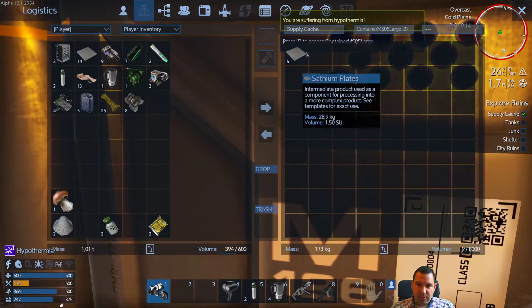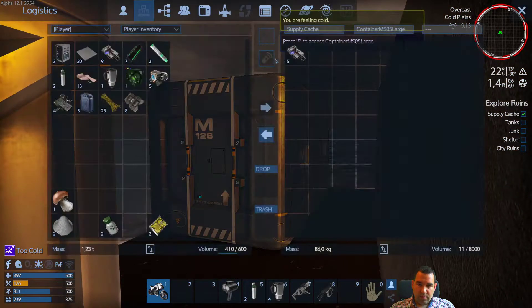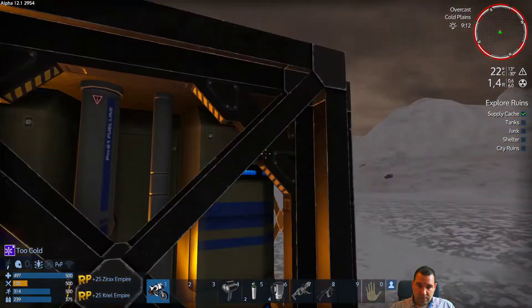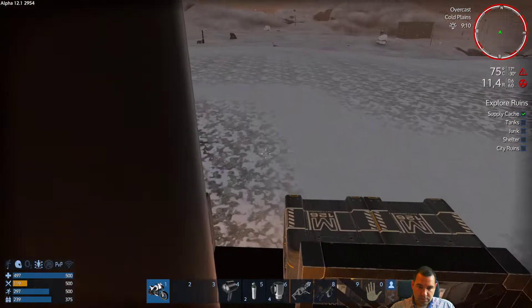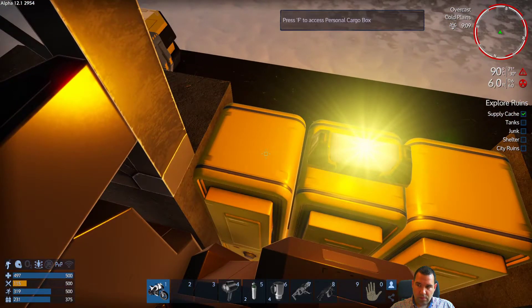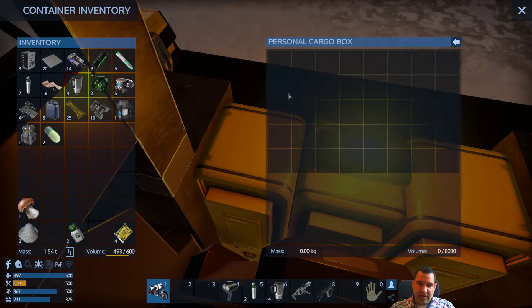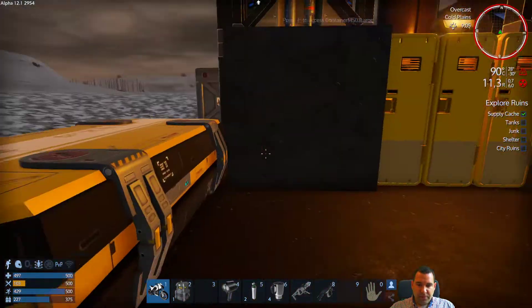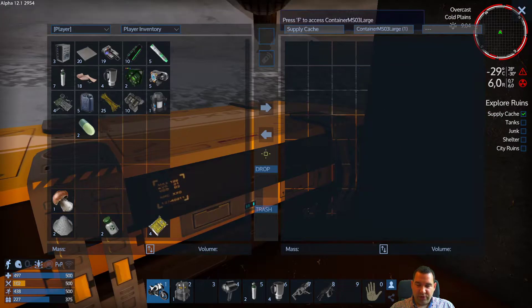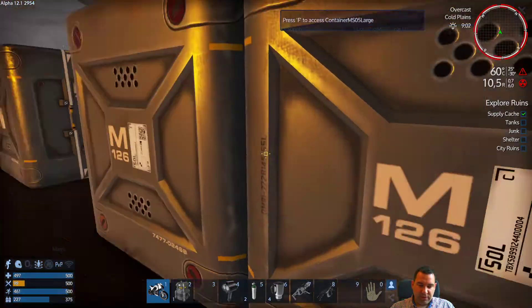We're suffering from hypothermia — we should be fine any minute now. We found a portable heater and an O2 device — that is beautiful! Because now we can basically find a way to build ourselves a base or recycle an unused building for that.